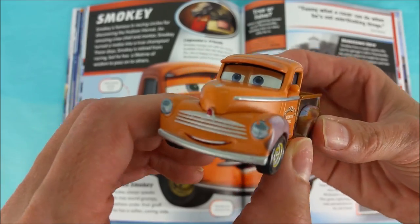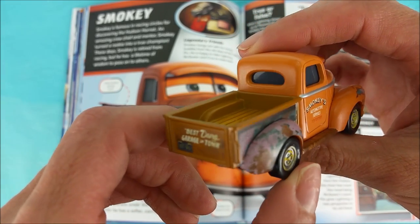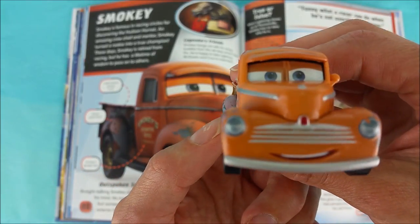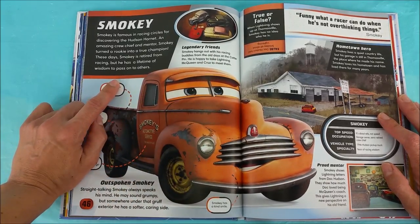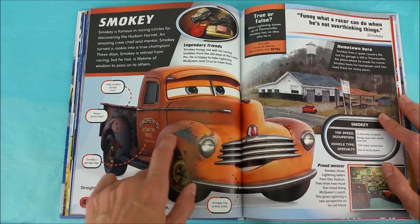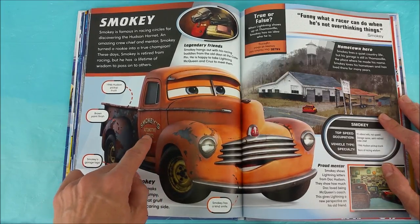Smokey! Smokey is famous in racing circles for discovering the Hudson Hornet. An amazing crew chief and mentor, Smokey turned a rookie into a true champion! These days, Smokey is retired from racing, but he has a lifetime of wisdom to pass on to others. Legendary friends — Smokey hangs out with his racing buddies from the old days at the Cotter Pin! He is happy to take Lightning McQueen and Cruz to meet them. He is a 1946 Hudson pickup truck with a brown paint finish! Smokey's got a garage logo — Automotive Service, Thomasville!